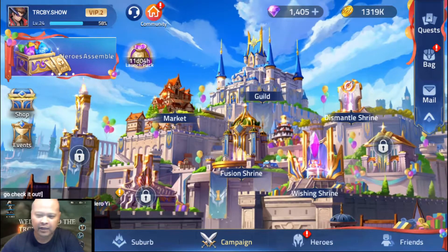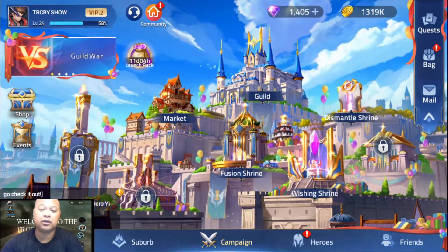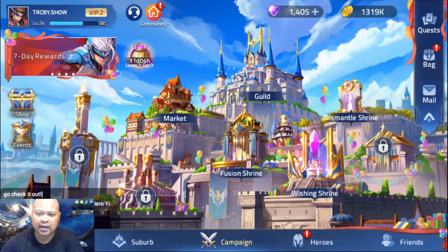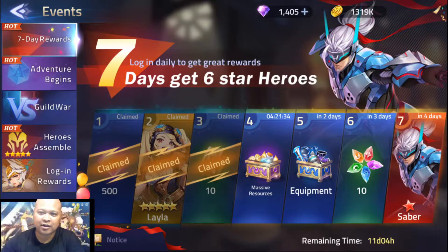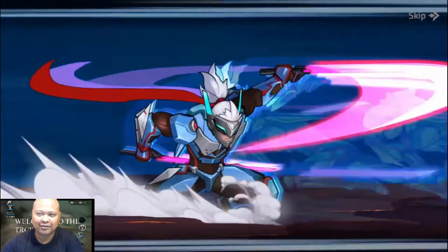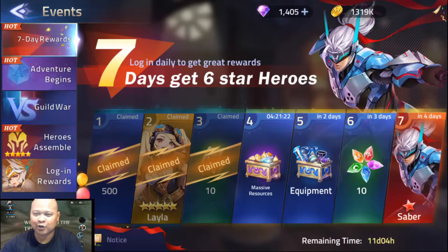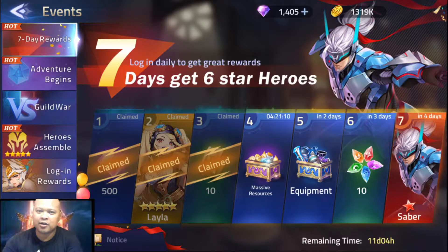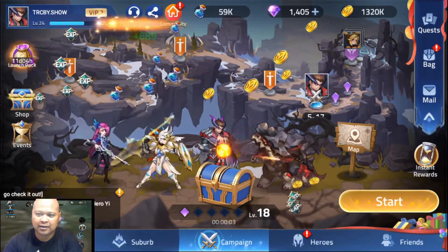Trials of Heroes feels pretty dated but if you like that type of game and don't mind the visuals, it does the job and keeps you entertained. There are guild raid bosses once you're in a guild. Also, right now there's a seven-day login reward where you get a six-star hero — Saber — and I'm four days away. My fourth day gives a massive resource bundle. It's not too bad for an idle game — you just log in, collect campaign rewards, and go at your own pace.